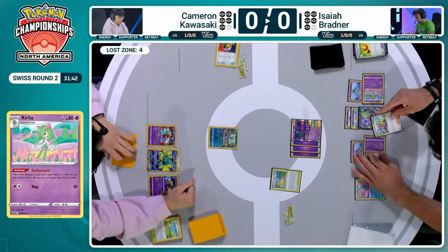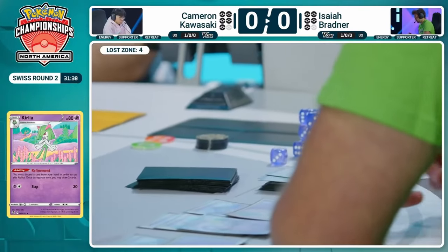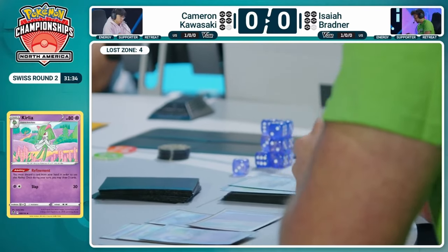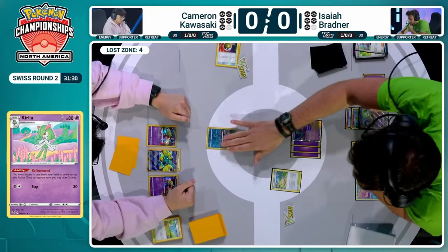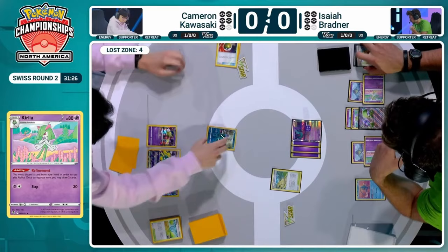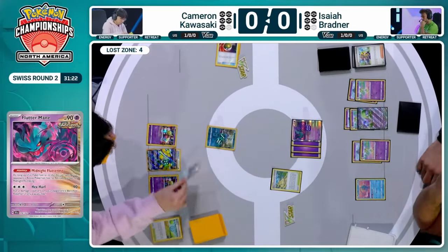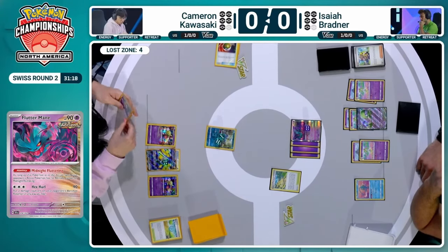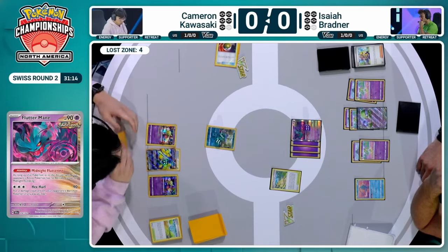It's one of the two copies of Colress, perhaps the Prime Catcher — those are basically the only cards that help Cameron in this spot. Calm, cool, collected — Isaiah Bradner is carrying out these actions all by plan. That Midnight Fluttering ability is still in the active on Flutter Mane, and it's going to be doing more damage — not only to the active Cramorant, but also putting two damage counters on the benched Pokémon as well for Cameron. So we're stacking up damage on that Iron Hands.